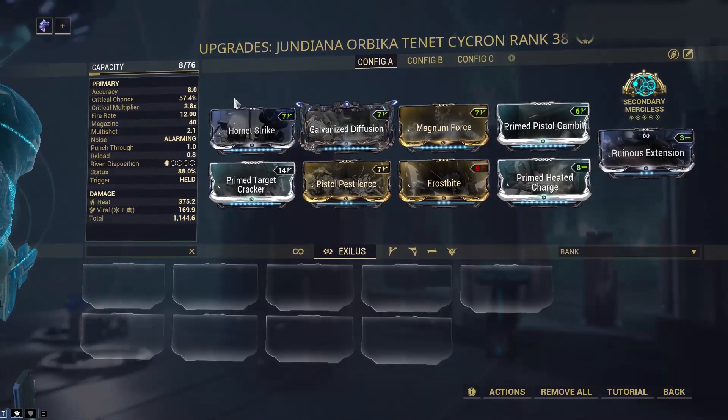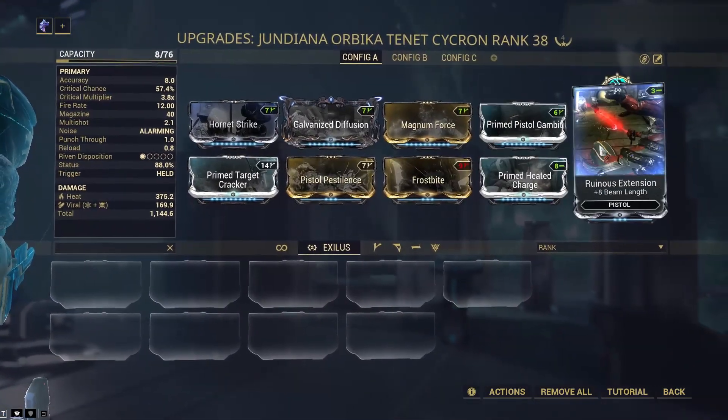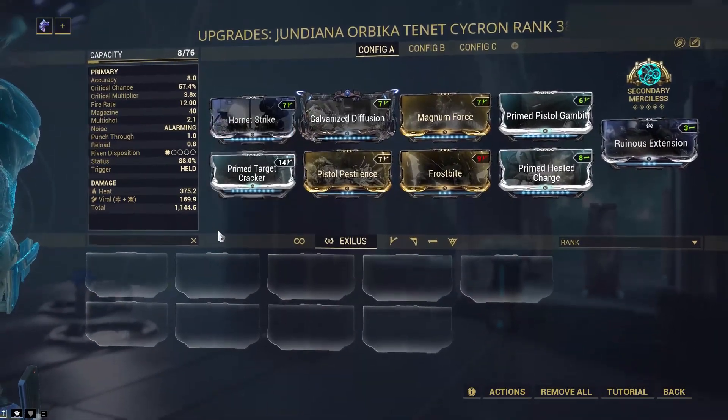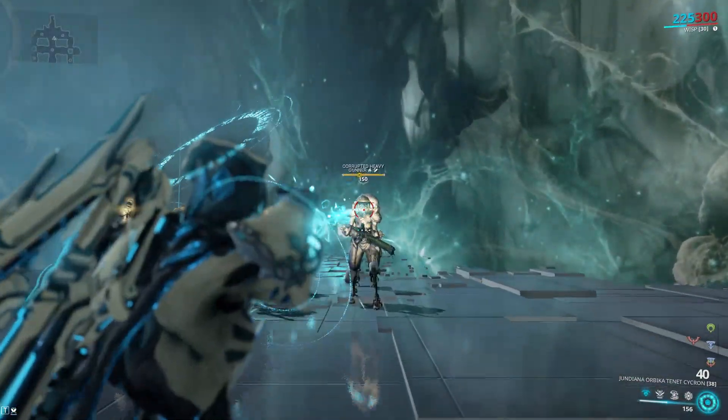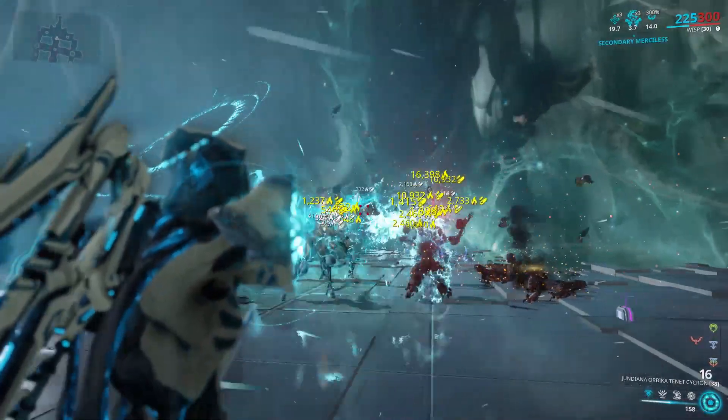For the viral plus heat build, Galvanized Crosshairs is not effective, as an enemy is more likely to die from a heat proc. So with this we are going to use Galvanized Diffusion, dual stat cold and toxin mods, and further increase heat damage with Primed Heated Charge. We are also using a heat Cychron as well.